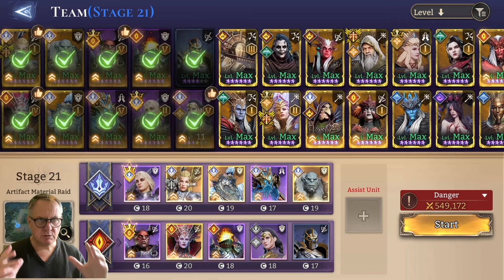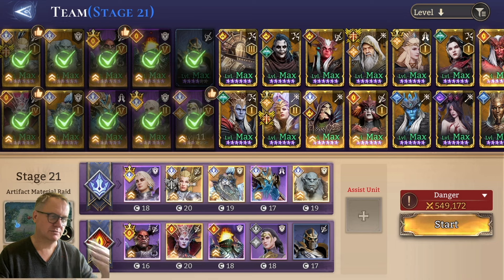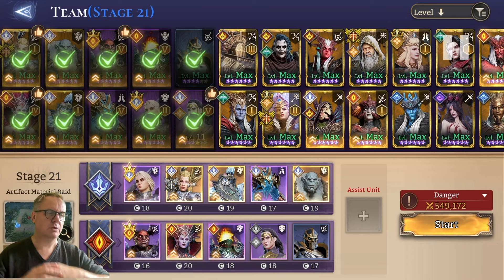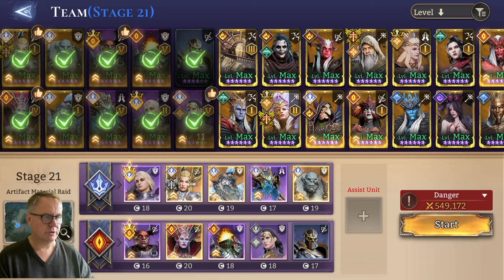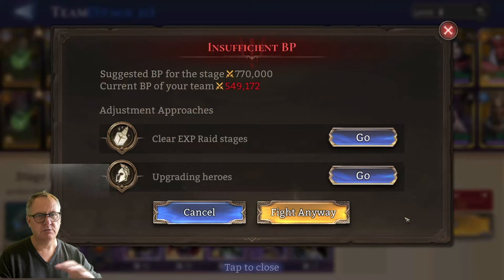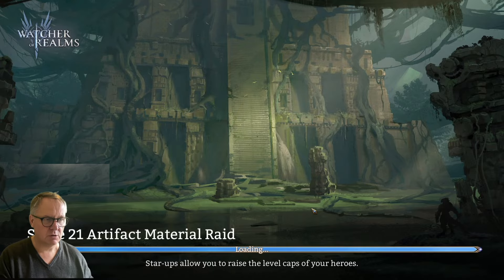Then we've got Baron and I'm using Decimus because I need a couple of Unyielding champions — they're going to work ideally there. After that we've got Volker because she works very well in this sort of setup when you're relying on turning heroes around. Then we've got our Northerner pair, and they work absolutely fantastically together. As you can see we're well below what we actually require for this run.